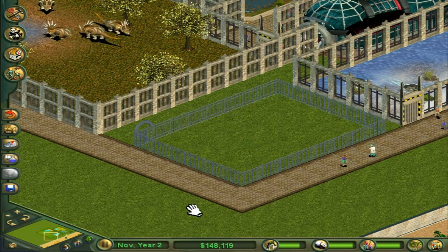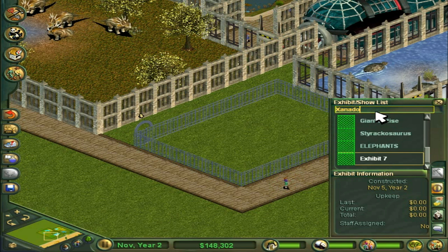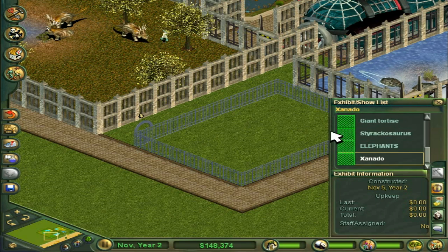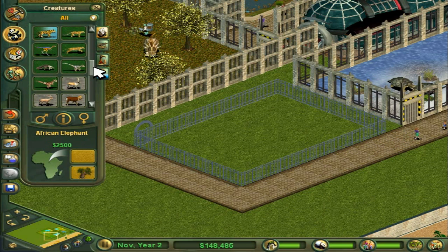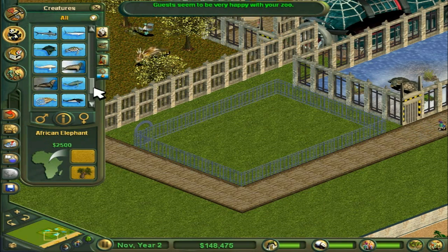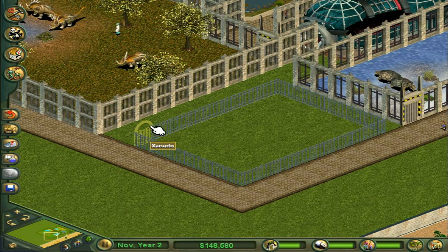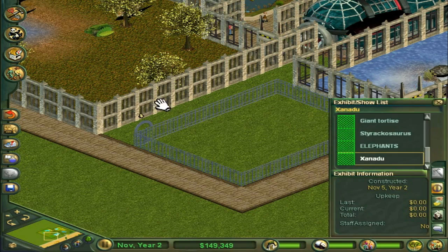That's exhibit seven. So now what I want to do is rename it. I've got my trusty phone in front of me. I think this is right. I'm going to leave it as that and then check the animals. So that didn't work. Maybe it ends in a U. Zanadu - is that right? I've definitely spelt that right.